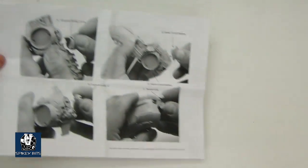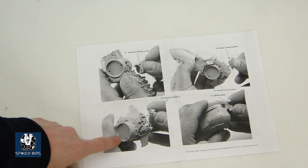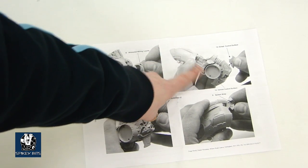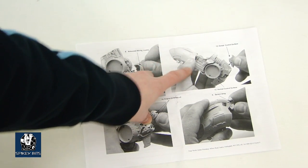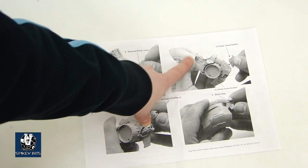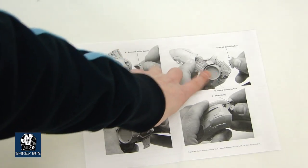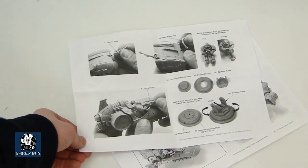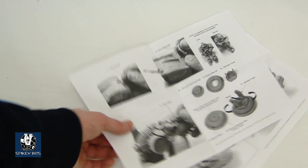Here is basically how it goes together, and you can kind of see the spots I was talking about. It doesn't take anything away from it and definitely has that iconic deodorant — the old Speed Stick deodorant can front kind of look to it. And here's where the sponson weapons lock in. And of course you can see those are the ones from the Rhino chassis variants that Forge World has put out.